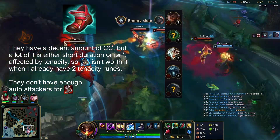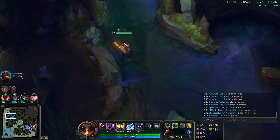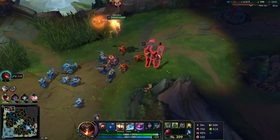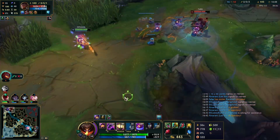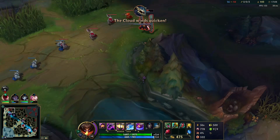I consider going down to the dragon fight but figure it's probably going to be over by the time we get there, so there's no real point — might as well just go back top lane. Cassiopeia's ult is probably on cooldown, so we can go for an E trade and just back off, maybe look for something. There's not really anything to do, so we just crash the waves.